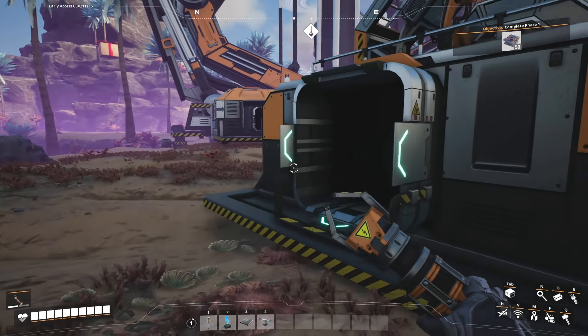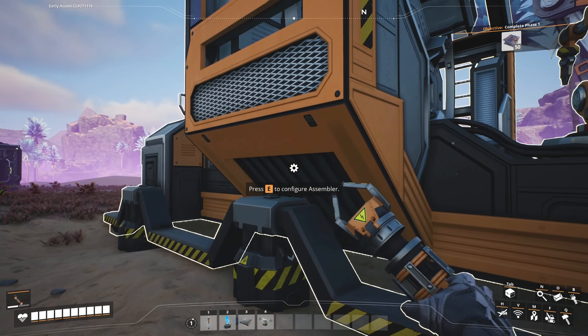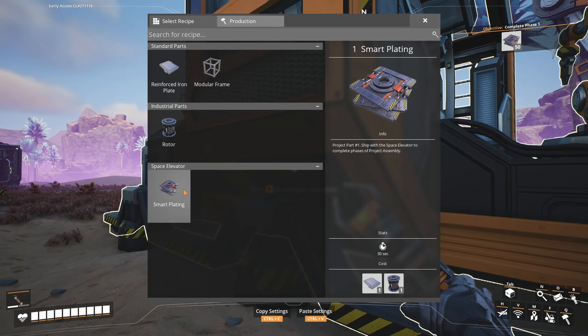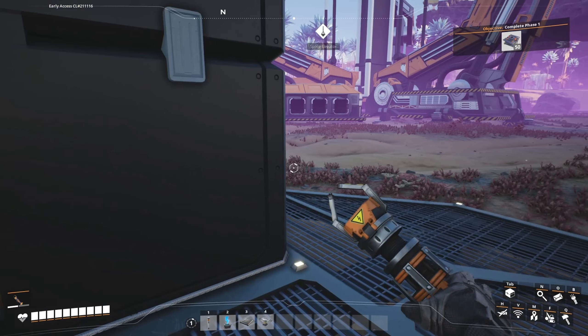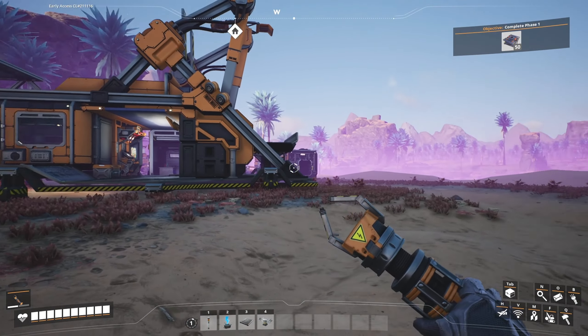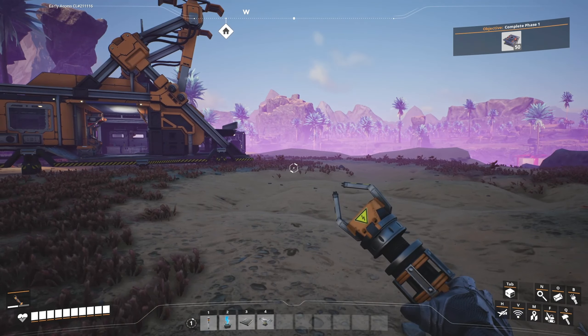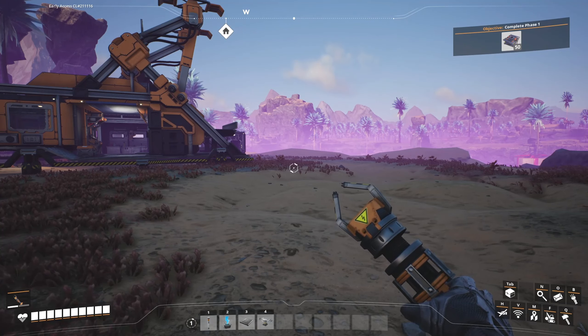That is an assembler — the assembler has one output and two inputs. The thing that we need to make is smart plating. In order to make smart plating, I need rotors and reinforced iron plates — those are the two things that I need. I'm going to have to get busy. That's going to be it for now. If you want to see more of this series, please give the video a like. Maybe say something in the comments. Play games because games are fun — see you.